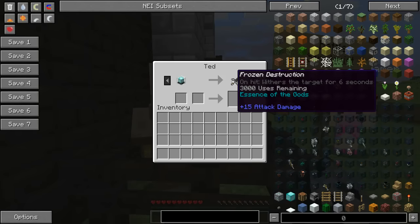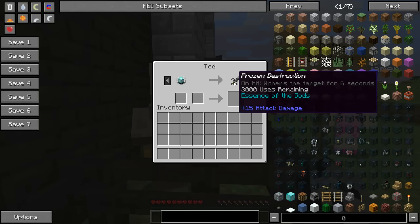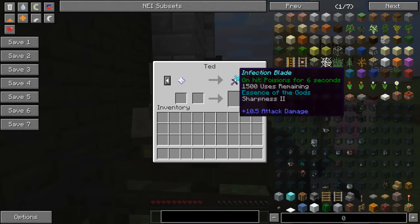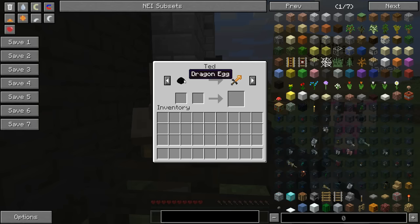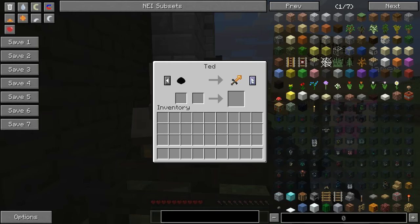For a dry beacon we get Frozen Destruction — withers the target for 6 seconds and does 15 attack damage. For a nether star we get the Infection Blade — does 10.5 damage plus poisons the target. For a dragon egg we get the Forsaken Flame — burns them for 10 seconds and does 14 attack damage. I want them all — every single one.